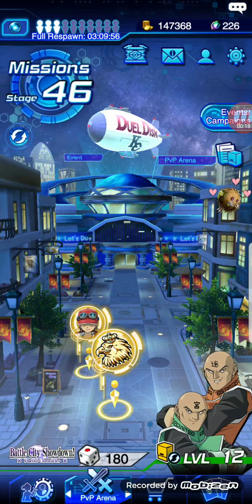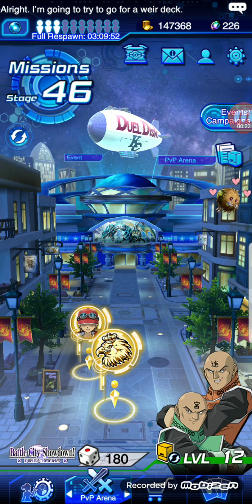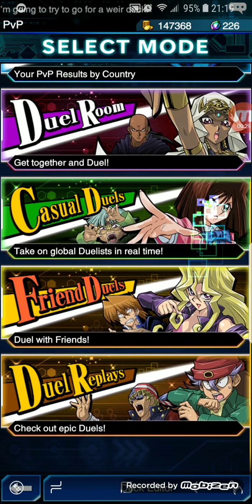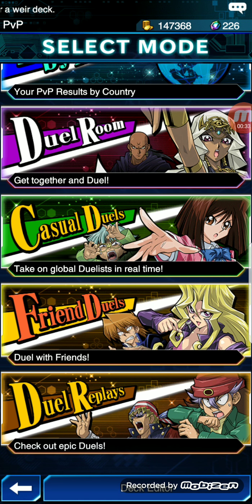Paradox Brothers. And of course, if you remember from the anime, their special monster is the Gate Guardian, who has over like 3,000 attack and defense.